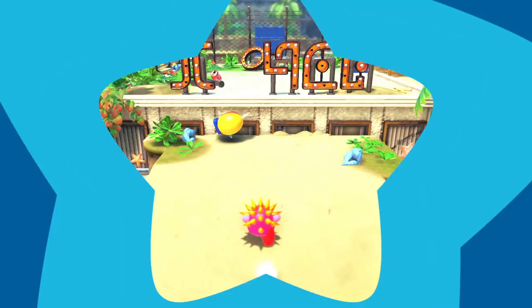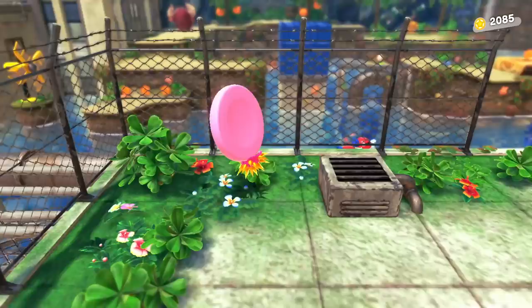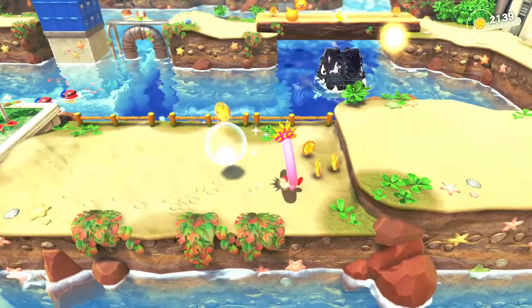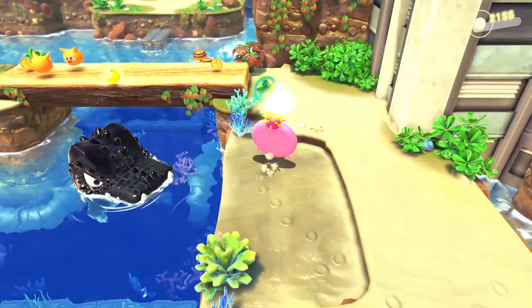We're sort of back into a city area — this whole city's been flooded, we're at the top of the building. That's interesting. We get Mouthful Mode again — it's the letter O. Ring Mouth! Look at Kirby, that is so goofy looking. Complete the side of the rooftop — that's so cool, we get a bunch of coins for it. It works sort of like a diaphragm — it pulls back and pushes out a bunch of air. We can use that to activate the fan over here and get ourselves a couple of coins.